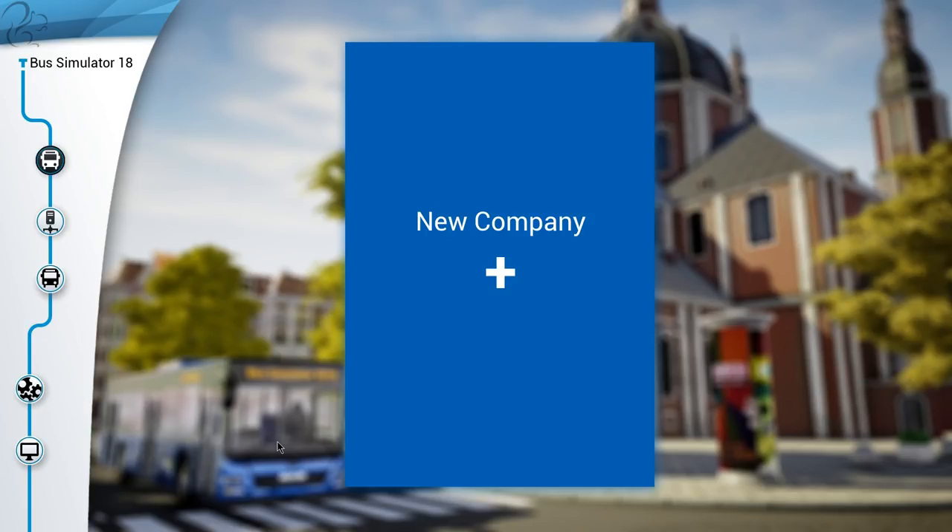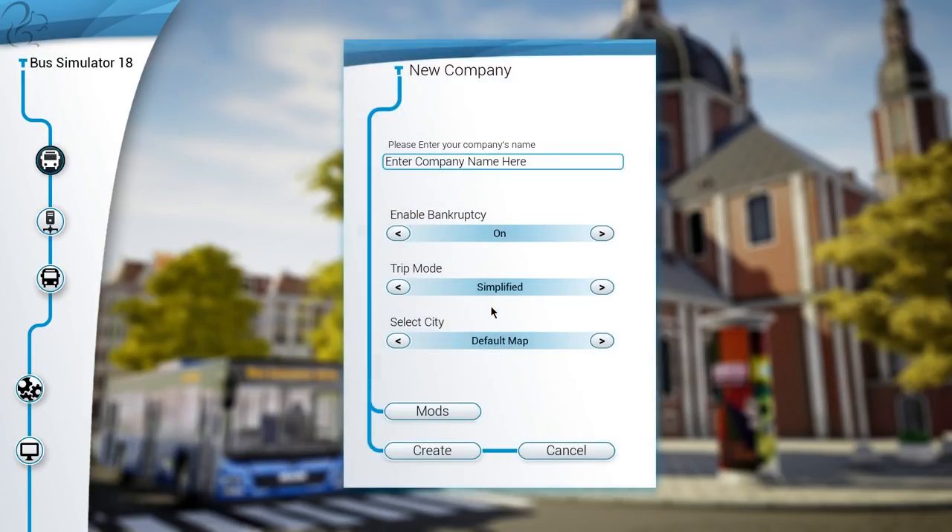I'll show you how the game works and take a look at the interface and the buses involved, and the kind of things you can do. But we need to start off by creating our brand new company, which I'm going to call Squirrel Transport. Enable bankruptcy will be on, trip mode will be set to realistic, and we can't select a city yet — there's only the default map.